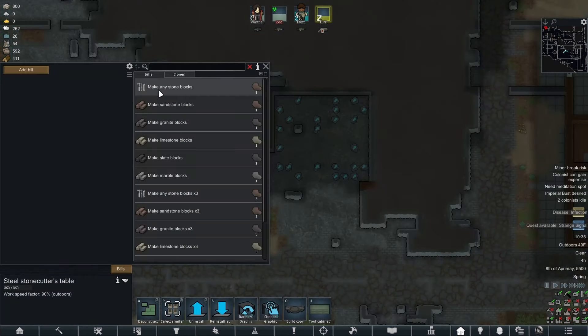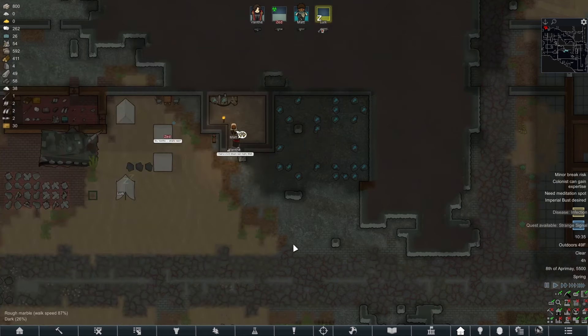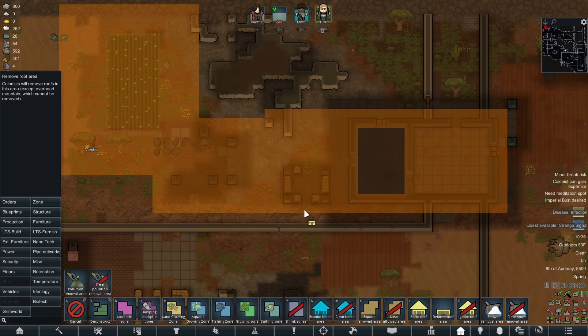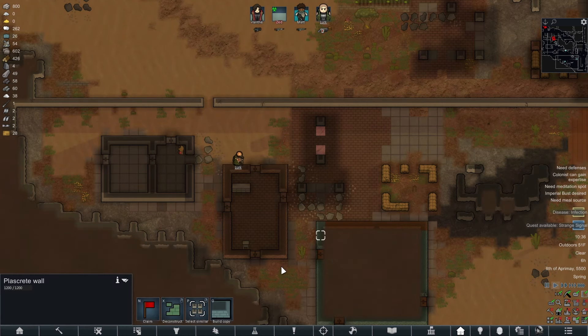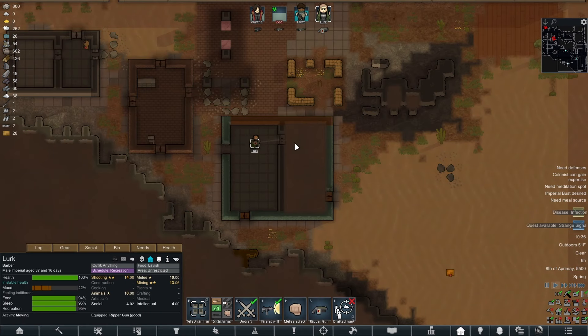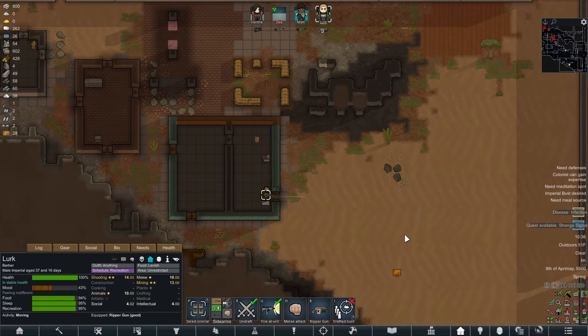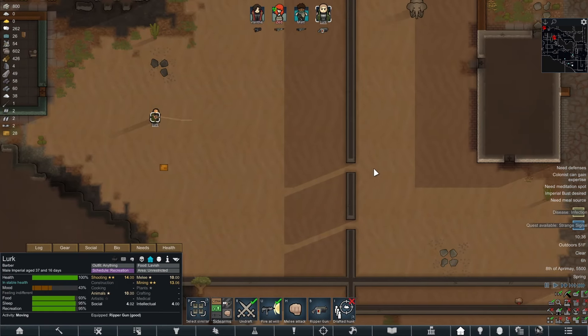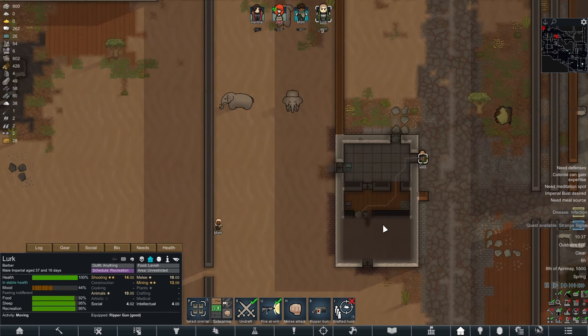Let's get three blocks going and we'll do one just in case we run out. To make things a bit more secure, we are going to get rid of a ton of the roofing, and then we're going to have Lurk explore the entirety of everything here. We got a cool heavy fur cape — let's take that at some point. It'll at least keep one character warm. A book and six advanced components — that is an amazing steal.